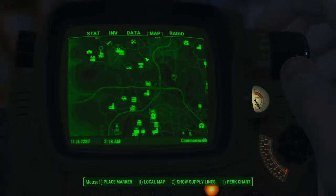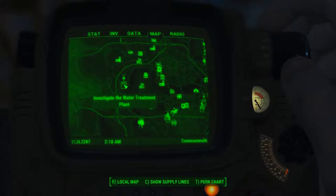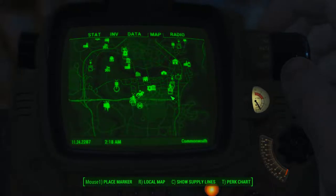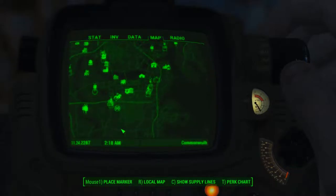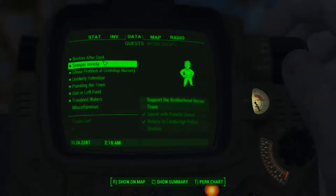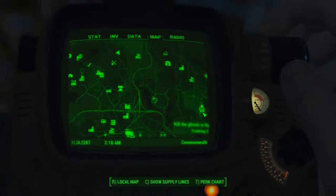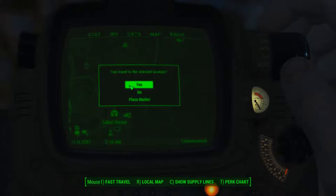Where do I need to do the next? Support the Brotherhood Recon Team. Find Nick Valentine. Explore the Combat Zone. It's Hardware Town. What do I have to do next? Meet Old Man Stockton — that's over here then. Old Man Stockton. So let's go to Cabot House.